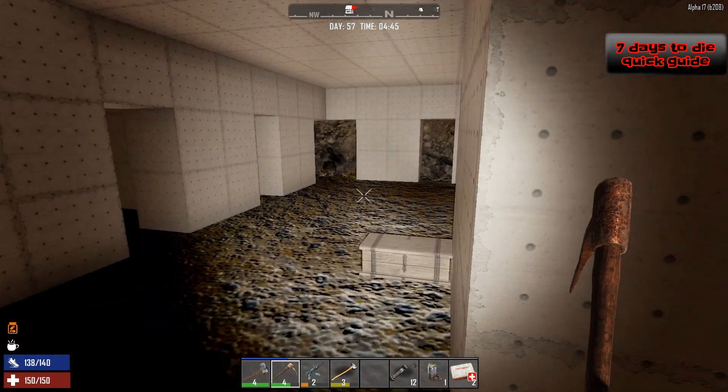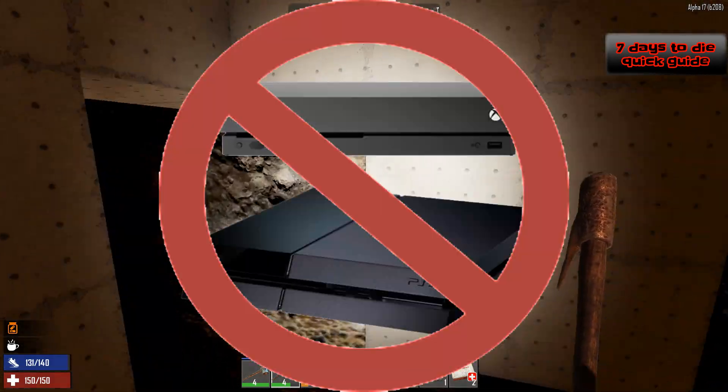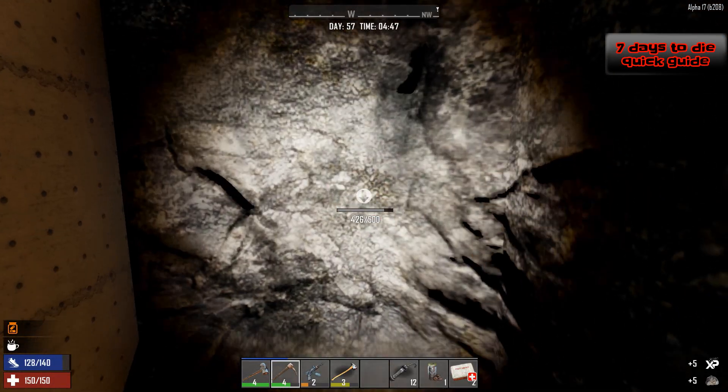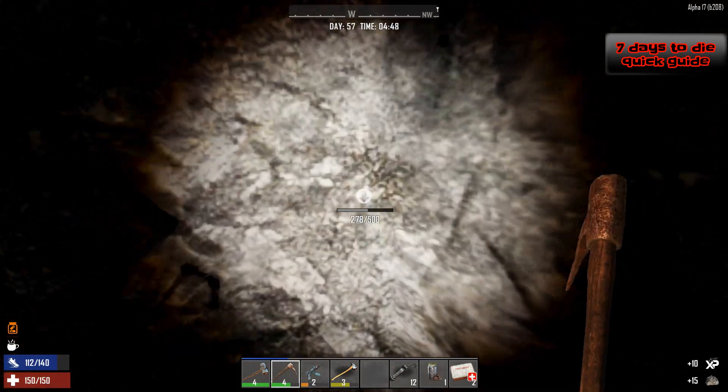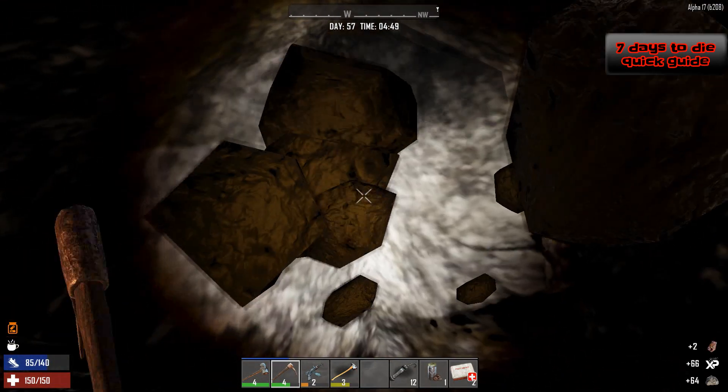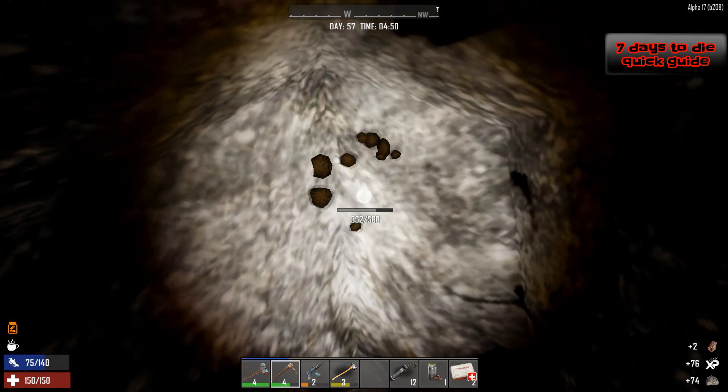Welcome to this 7 Days to Die quick guide video on auto mining. This guide doesn't apply to console users. Auto mining consists of mining resources without using your keyboard or mouse, so you could be eating or watching TV while gathering stone or sand, for example.